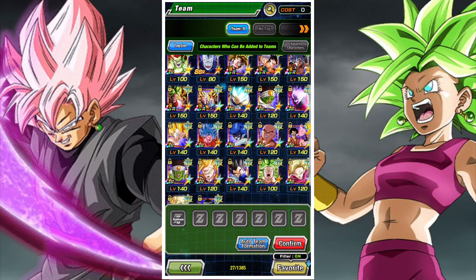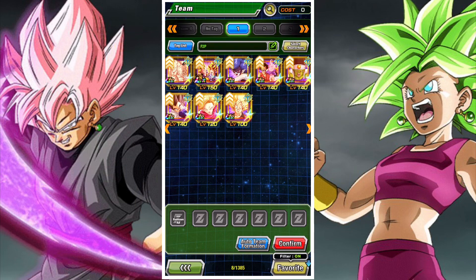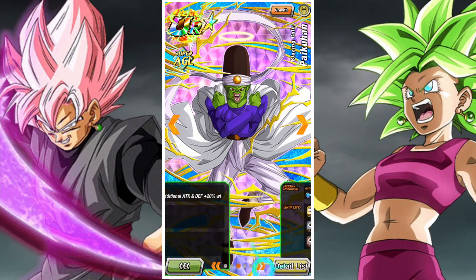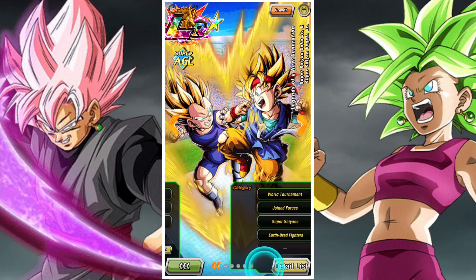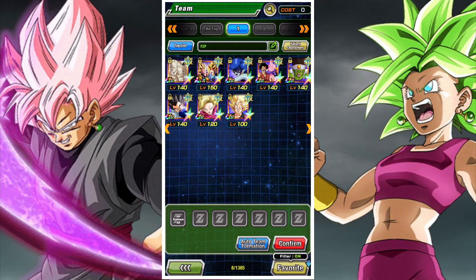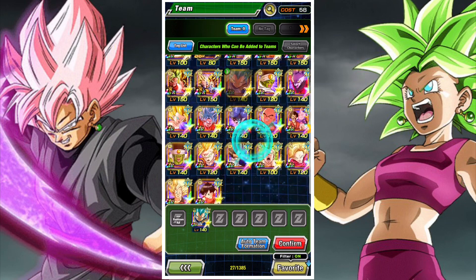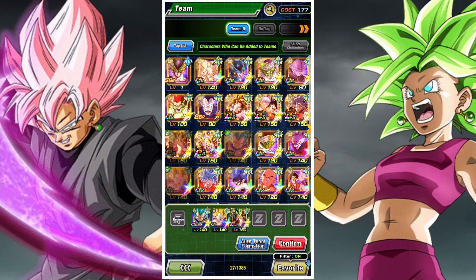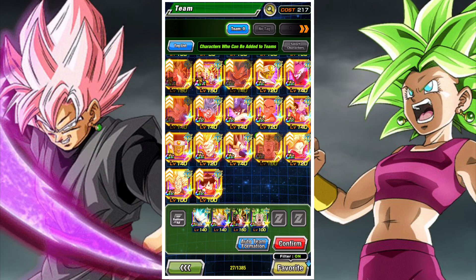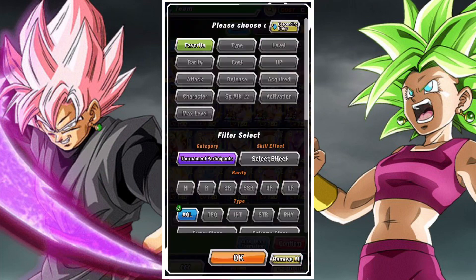I think the easiest way is to build a USS or a Reps of Universe 7 team. That generally encompasses a lot of the better AGL options, especially USS which lets you use units like the AGL Kale and Caulifla, and the AGL Goku. There are lots of great options you can use under the Reps of Universe 7 or the USS category. The other categories are fine too - if you don't have a USS lead, you can possibly build other ones.